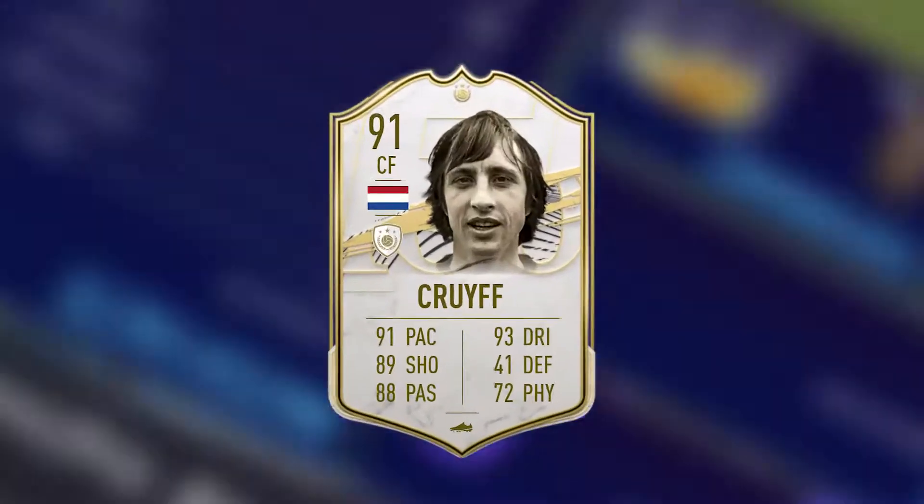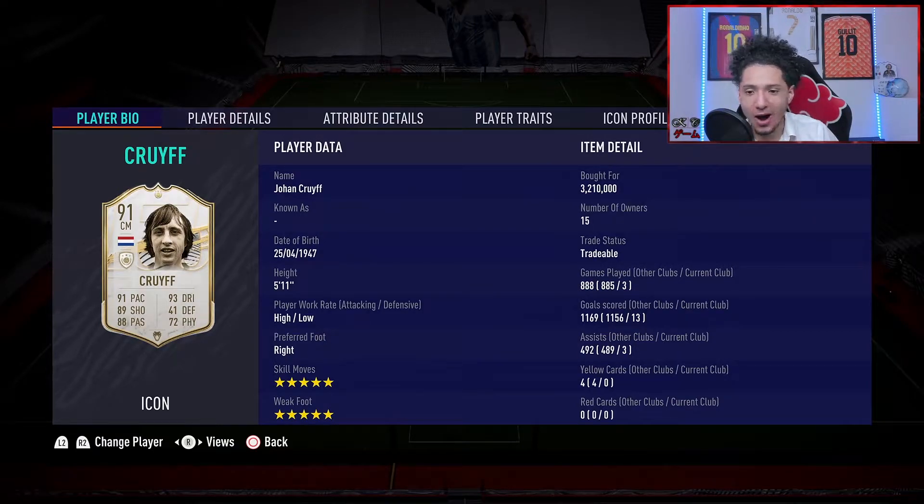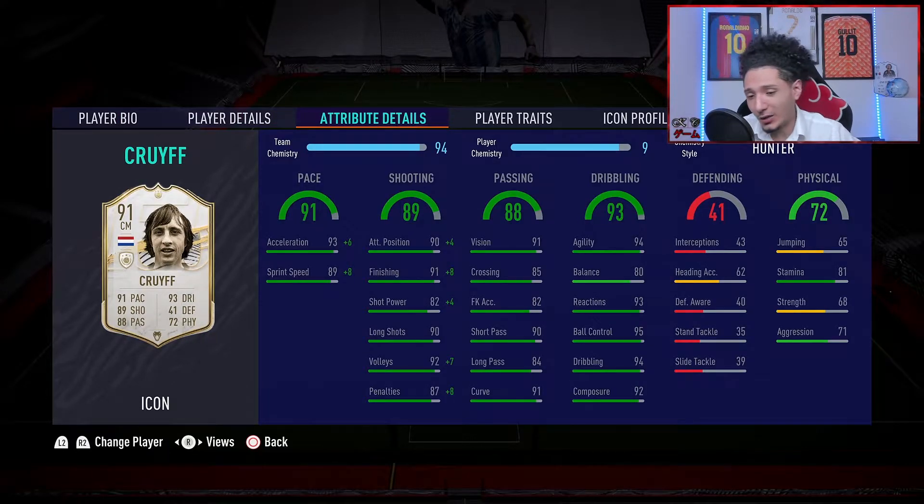It's time for the final verdict on Mr. Johan Cruyff. What do we gotta say about this beast? Look at the stats — three games, 13 goals, three assists. The matchmaking was a bit weird and the opponents weren't the best, I'll say that. But as for strengths and weaknesses: the 5-star, 5-star is absolutely key — absolutely amazing to have those skill moves, performing that 5-star weak foot with the passing, with the shooting. His passing and dribbling is good. Balance at 80 — I did notice he was a little bit clunky, so maybe you want to slap an engine on him. He's not that strong so he can get pushed off the ball. High-low work rate is great if you're playing him up top as a striker. Shooting — he had one or two shots that were a little sus, more his finishing than his shot power.